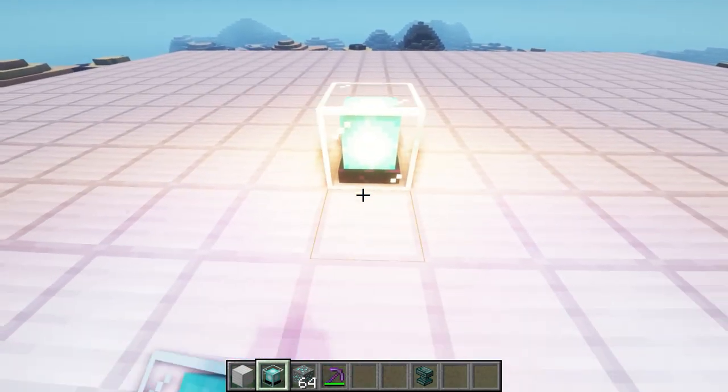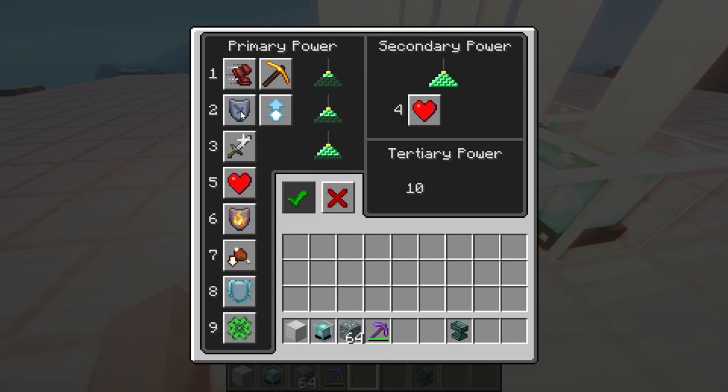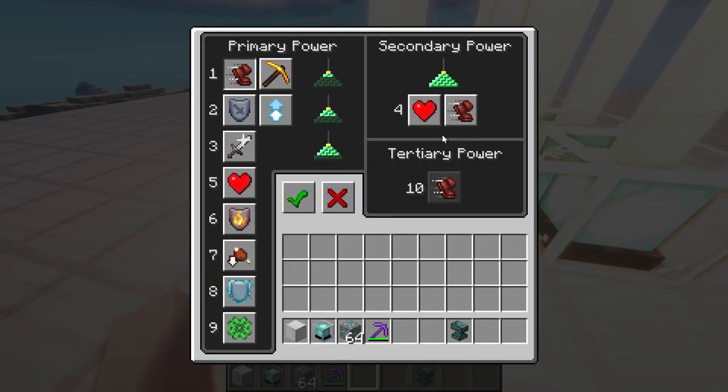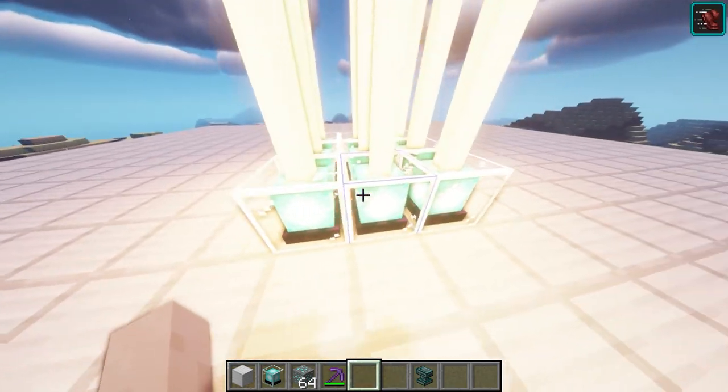So this mod adds something pretty cool. We're going to place our beacons down and take a look at the GUI. You can see now we have up to 10 levels. So what we could potentially do is choose speed — we get Speed 3.